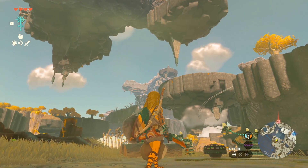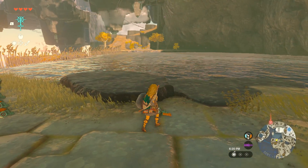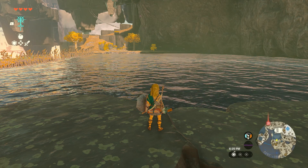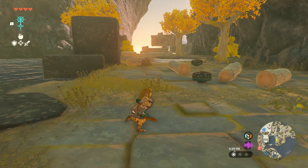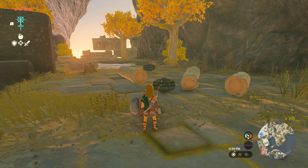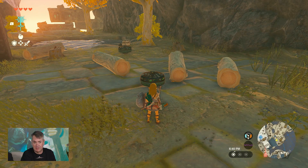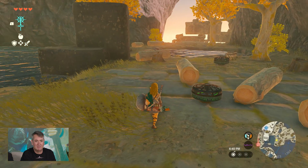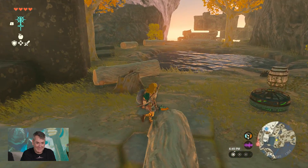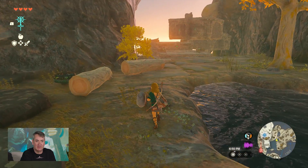So the shrine we're trying to get to is up there, and we still have some terrain to cover. This river is pretty long and pretty wide, so I'm going to need a lot of stamina to get across it. This early in the game I just don't have it. If you watched Mr. Aonuma's presentation, you saw him use Ultra Hand to fuse three logs together with a fan to make a raft.